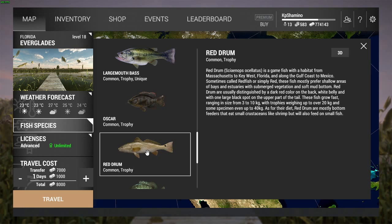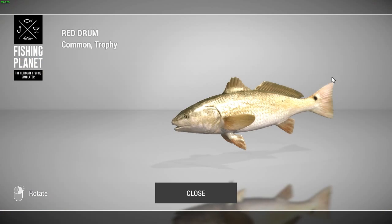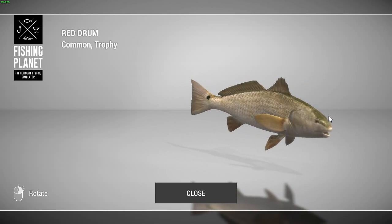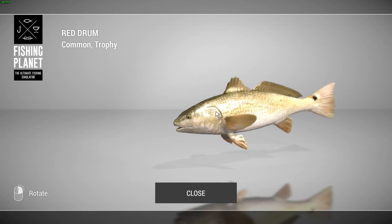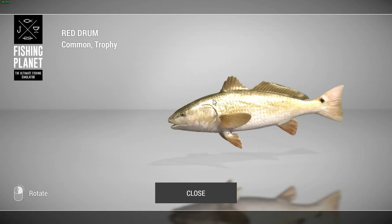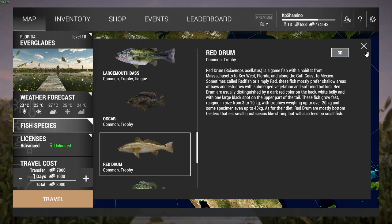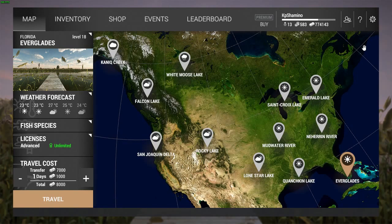The last one is the biggest one — the red drum. Even the trophy is 20 kilograms and the unique is 40 kilograms. So at the moment the trophy is going to be the same as the snook, but if we get a unique it's going to be 40 kilograms. He looks a little bit different than the freshwater drum, but a very heavy fish. I guess shrimps and bottom fishing once again for this fish — he looks really cool.